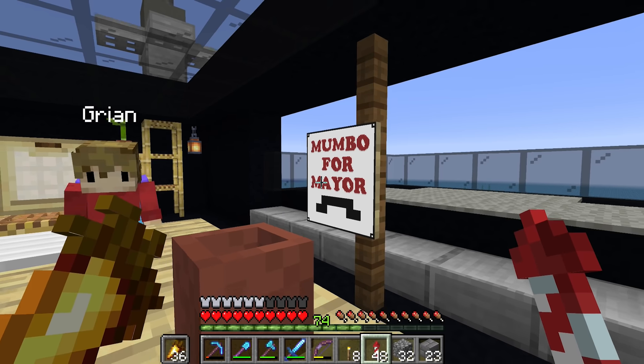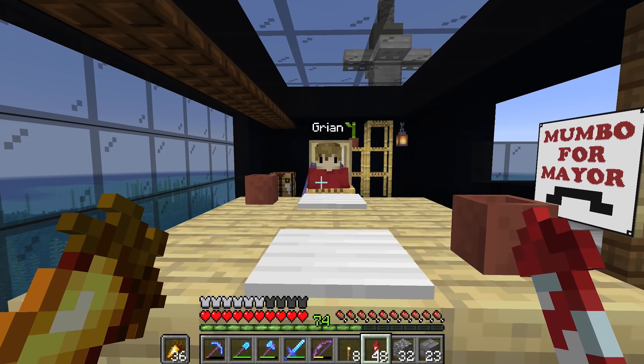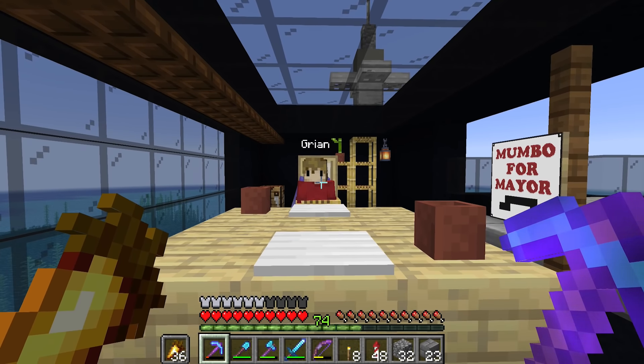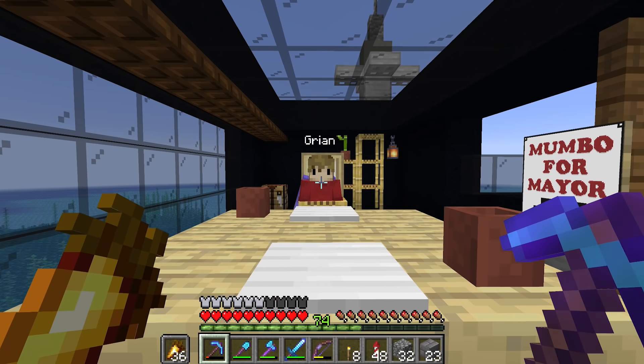Grian admits he didn't think he'd get this far and didn't think anything through. What is the plan then? We have this sweet headquarters and we don't even have a plan — just a poster and a moustache sitting on an island. We'll need to make a plan.